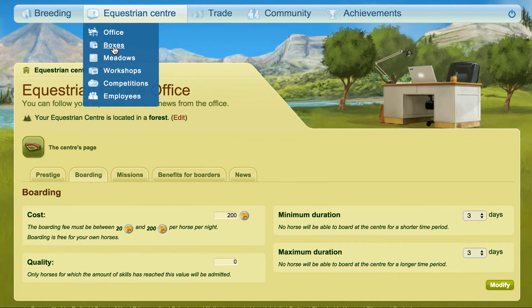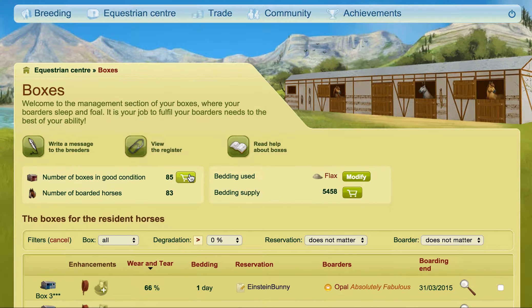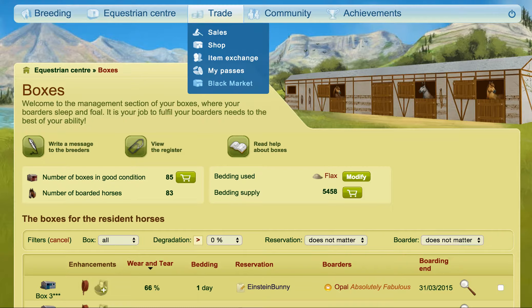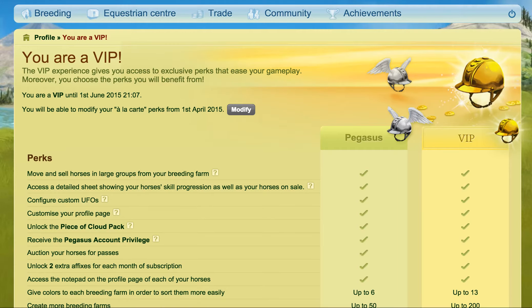If you are buying boxes, there's a certain VIP perk which you can get, which allows you to reserve a box as soon as you buy it. Now if you don't have that VIP perk, when you buy that box, the box is open to the public. That's where the problem comes in because maybe you want to use this box and you're buying this box — you really need this box — and you don't have the ability to reserve it with the VIP perk.